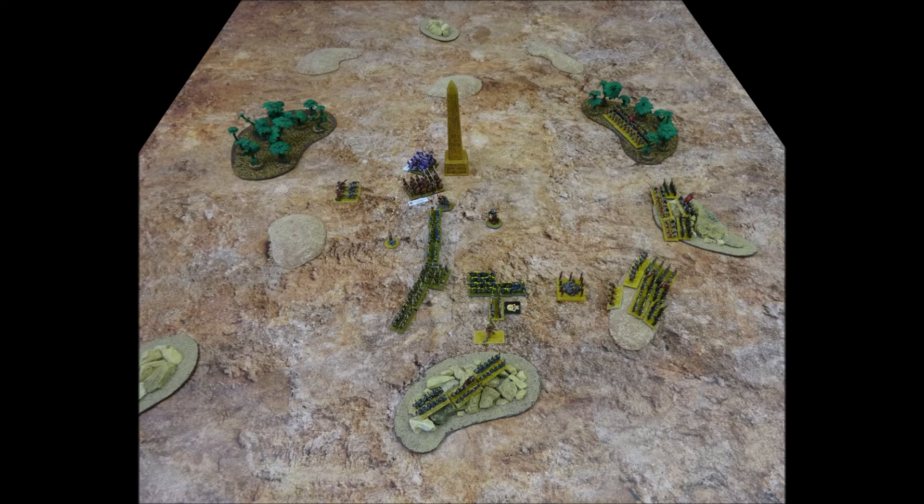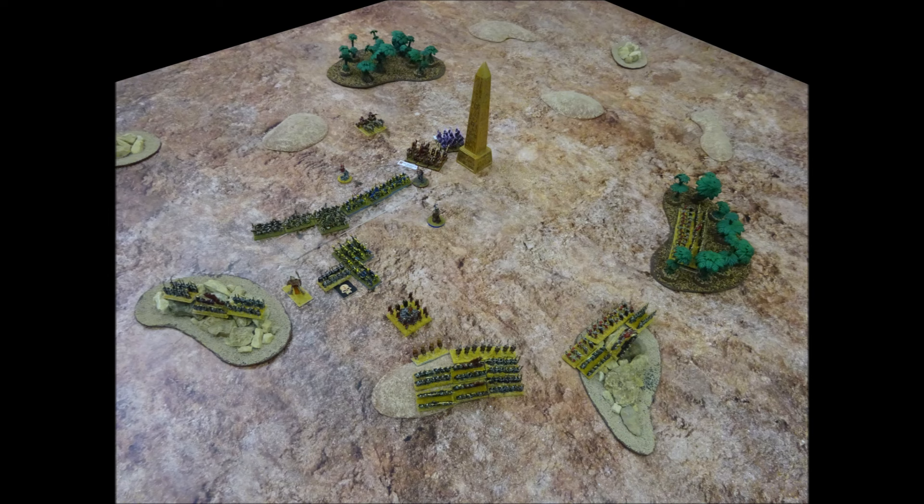At the end of Undead Turn 3, the Undead have now lost 2 units of Cavalry and a unit of Tomb Guard, with a unit of Skeletons reduced to a single stand. Meanwhile Chaos have lost 2 stands from a unit of Chaos Warriors.